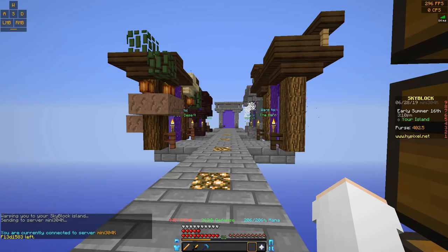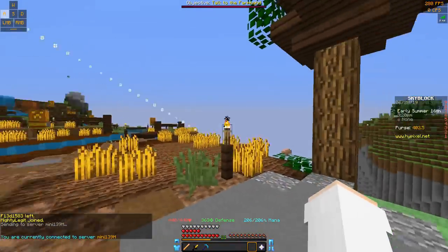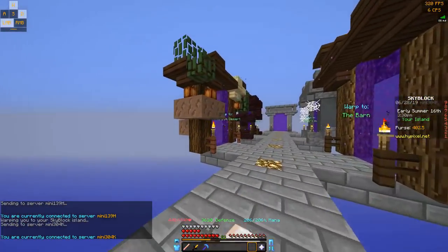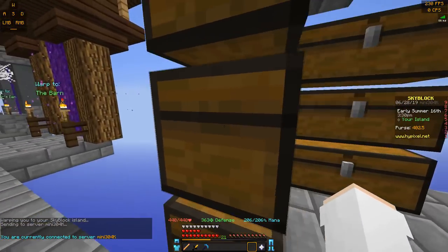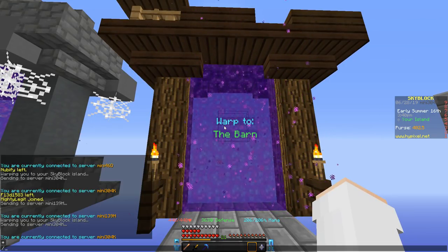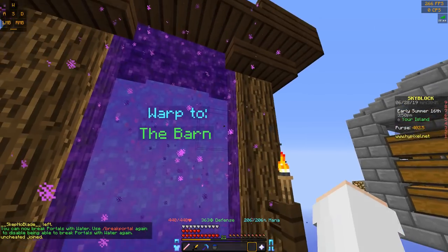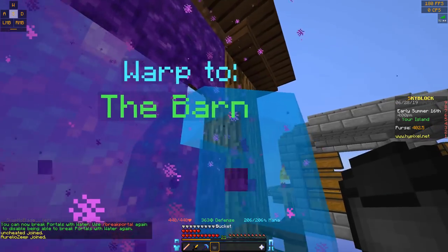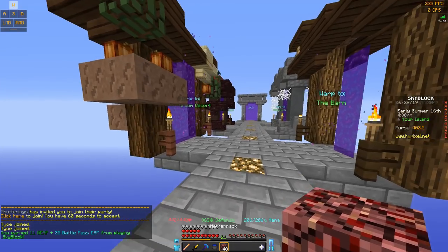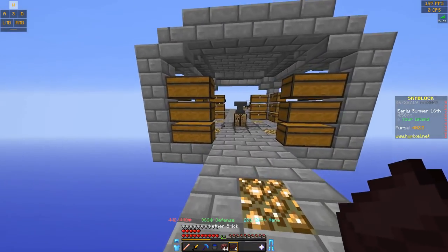I realized there was another portal I forgot to add, so I'm going to need to get rid of one of these portals — I'm thinking the barn one, since it's not that useful and you can reach it going backwards from the mushroom desert portal. This is also good to show you guys in case you need to destroy your portals if you mess up. What you need to do is use slash break portal, and then water will break portals. If you just place water there, it destroys the blocks. You have to hit every block, and for the center ones you'll need some blocks to place the water off of to destroy it.